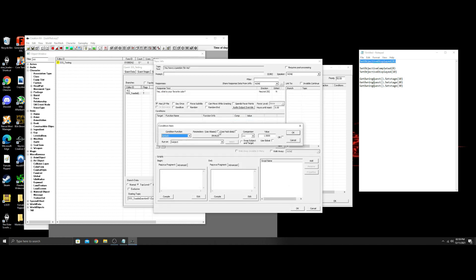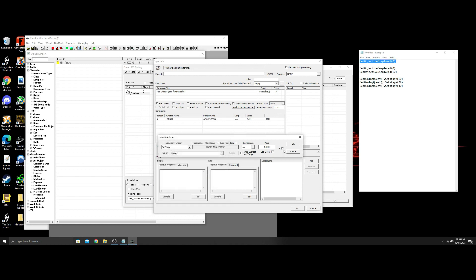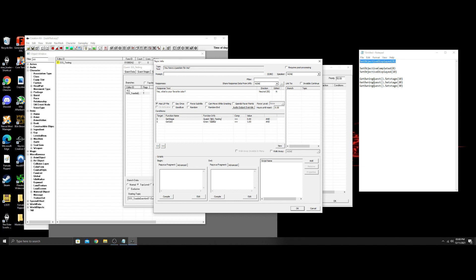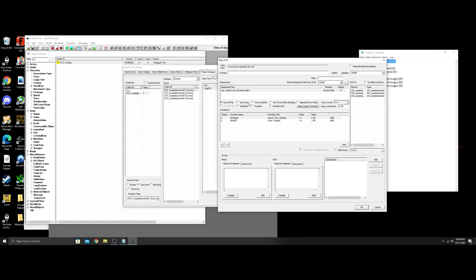We're gonna go to conditions. We're gonna go to GetIsID and find Sadia. Then the other thing we're gonna do — so the only time this dialogue can show up is GetStage on SSS testing, and it can only show on stage zero. You don't have to use 'say once' because that usually doesn't work anyway. This can only be said on stage zero. Now we have these three — Sadia G, P, and R — and we're gonna add a link. There's your G, there's your P, and there's your R — your three choices.